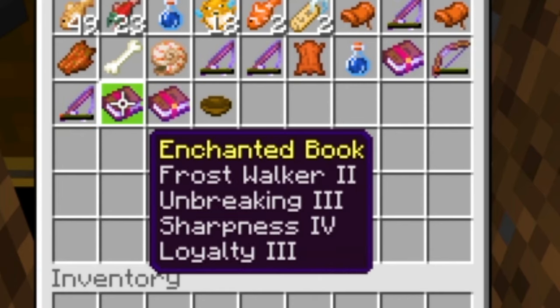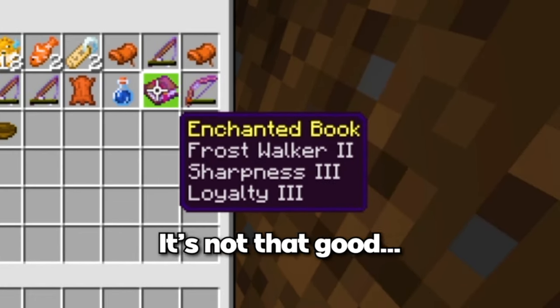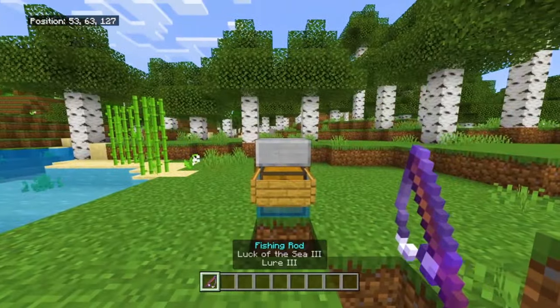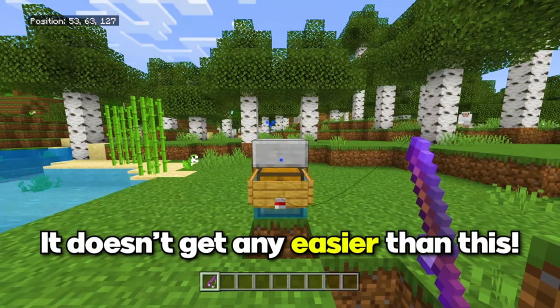It's the books. Just look at all of these books that I got in like 10 minutes of fishing. To use it, it's really simple — all you have to do is get a fishing rod, look at the slab, and fish. That is literally it. You just wait for it to go down and fish again. It doesn't get any easier than this.